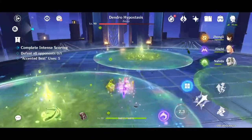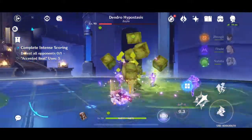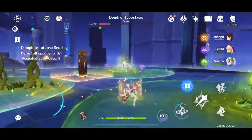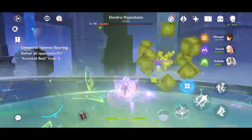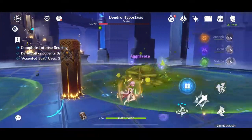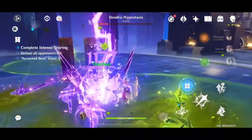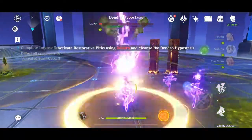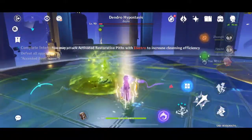And back to what I said before: you want to have two or more Dendral characters in the team because the Dendral Hypothesis only has Dendral on its core. So those Dendral characters will really benefit from that because their attacks will trigger reactions which have really high damage multipliers and will deal a lot of damage to the Dendral Hypothesis, speeding up your challenge. When you almost defeat it, the Dendral Hypothesis will enter recovery state and you have to hit it with Dendral Attack again.